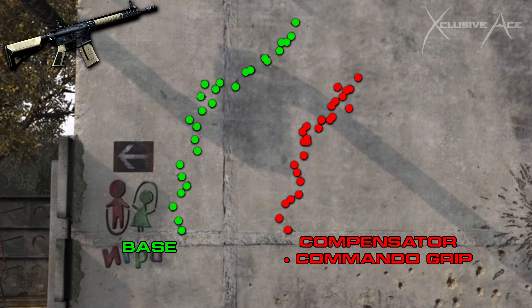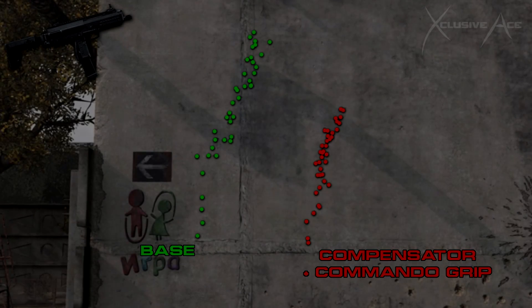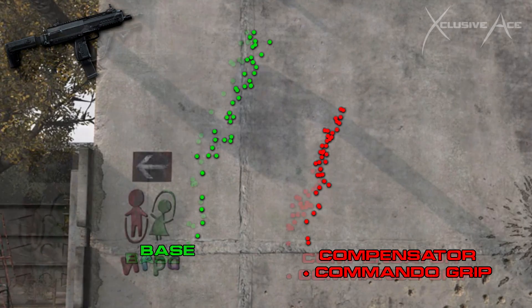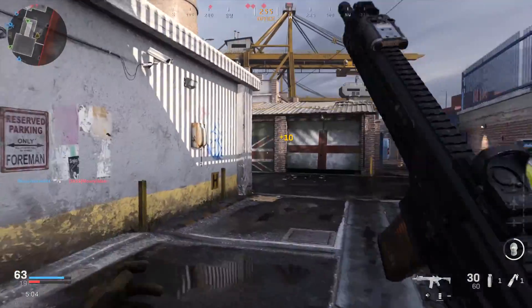Looking at what the combination looks like: on the M4, compensator plus commando foregrip gives a pretty noticeable recoil reduction. On the AK, we get a really solid reduction that looks a lot better. The MP7 shows a massive difference — everything is much tighter. The AUG gave the best results of all — it becomes pretty much a laser beam with just a little bit of recoil remaining to compensate for.